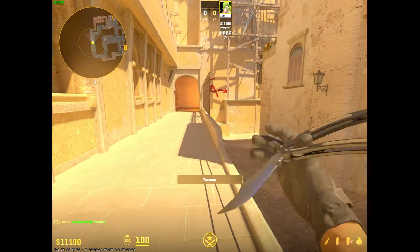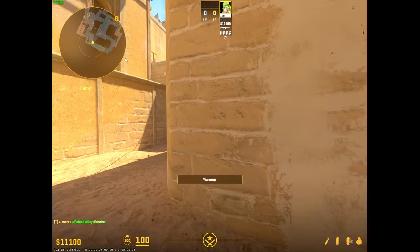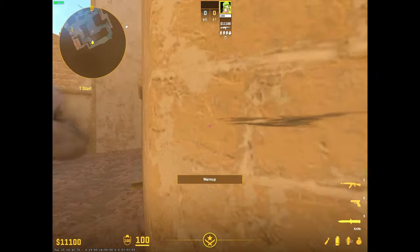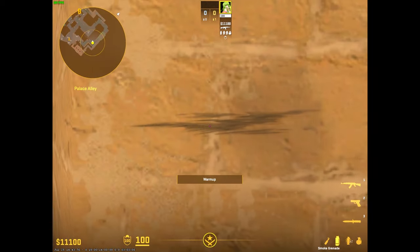Hey, I just wanted to make a quick guide for Mirage for essential utility and nade sets you can throw for A, mid, and B — a quick video you can watch before your match.